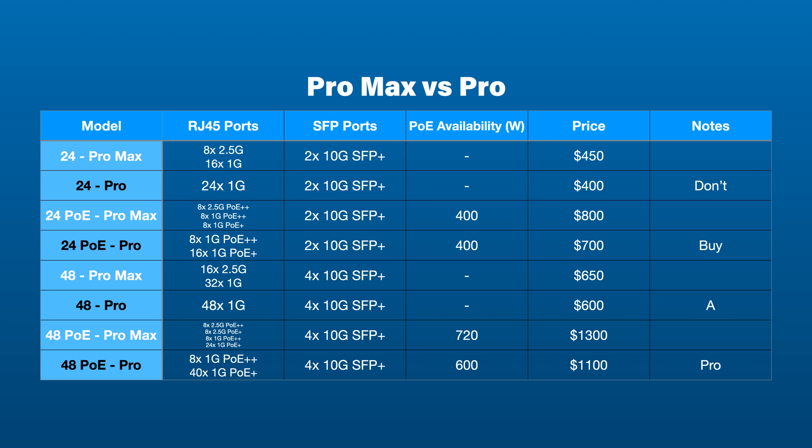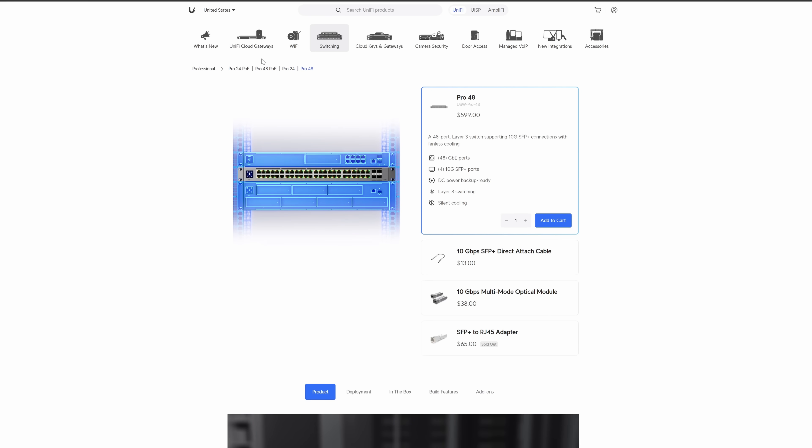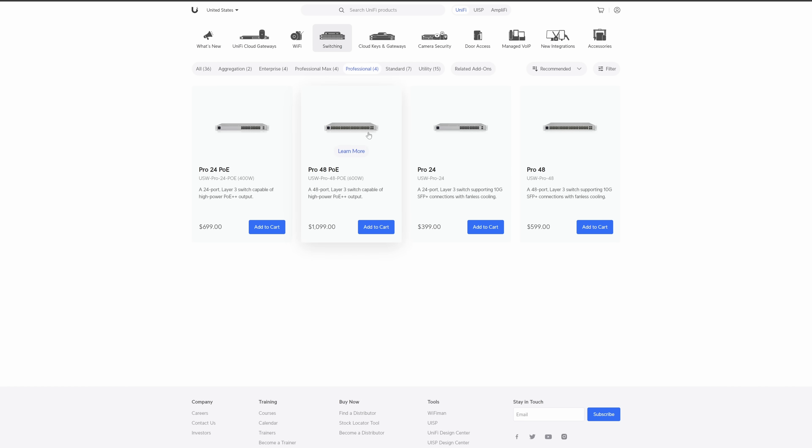The 24-port versions have the same 400-watt power total though. Honestly, that's kind of it in terms of the Pro line. Obviously it's cheaper across the board since they are objectively lower-tier switches than the Pro Max line, but unless you absolutely know that you don't need any 2.5-gig ports now or in the future, I'd probably pay a little bit more for a Pro Max switch.